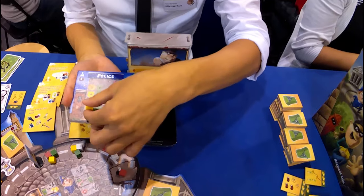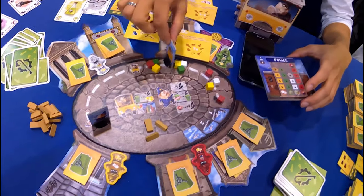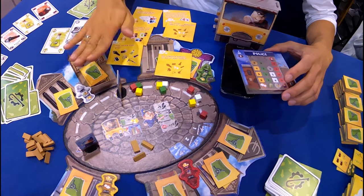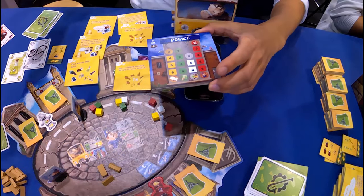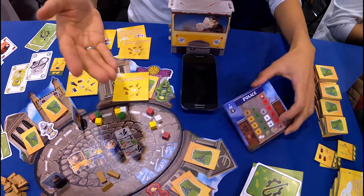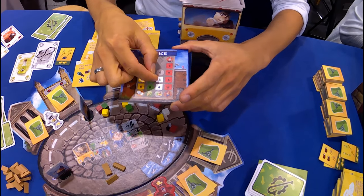This can become worse, because sometimes we need to add new cubes — then I can only use, for example, four clues. When we move forward we collect them automatically, so if we are doing fine, the game becomes more difficult. The green nine means that each crew member will get nine hand cards — this can also become worse. The white four means that the boss always receives four cards from the crew, but this can also become worse.